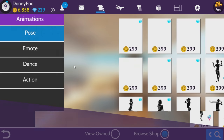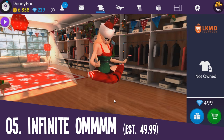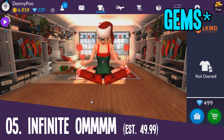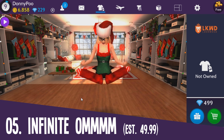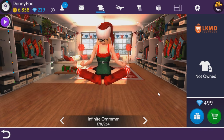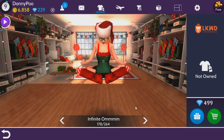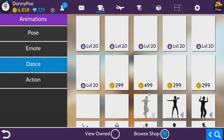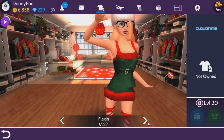Most expensive animation items. The most expensive pose in this game costs 499 diamonds, and it's called the Infinite... you're gonna end up passing out doing that. You'll probably need meditation after spending that much. There are also dance moves they added to this game, but you have to be a certain level to buy them, so I don't know how much they cost.